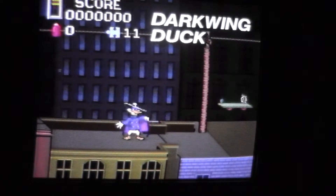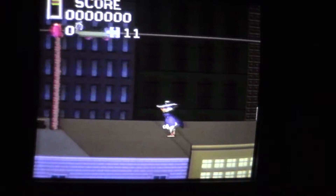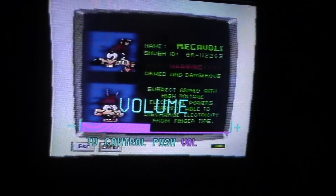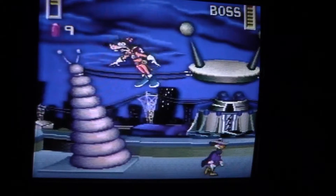Help Darkwing Duck, Disney's most daring drake, take on the underworld. The notorious Steelbeak is developing a secret weapon and plotting to take over the city. Quick, piece together the clues and thwart this foul fiend.